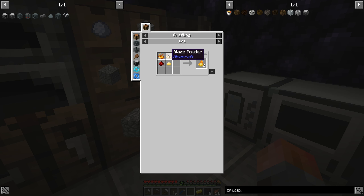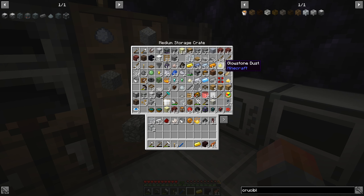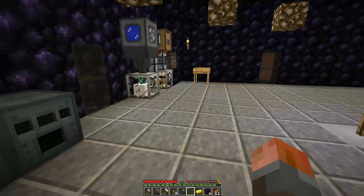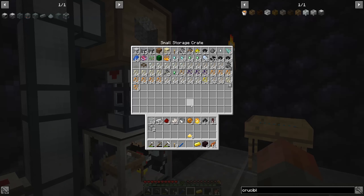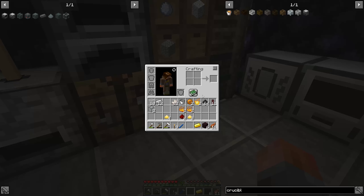Pyrotheum has this advantage: we need two blaze powder, sulfur, and redstone. I'm going to make more of this. I did get some sulfur as part of this, and I've got some redstone and some blaze powder. We'll only have enough for two more pieces. And coincidentally I have enough redstone to make that, so that is fine. We end up with six pyrotheum dust.